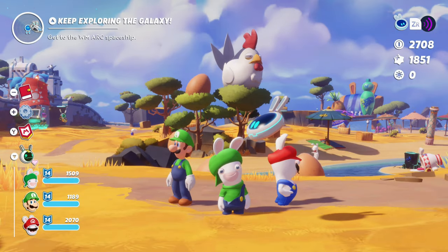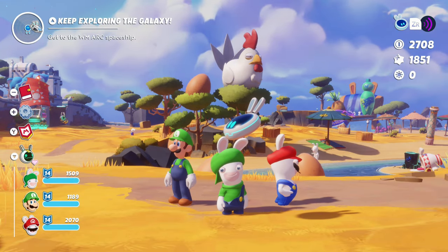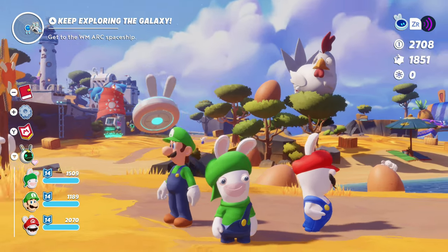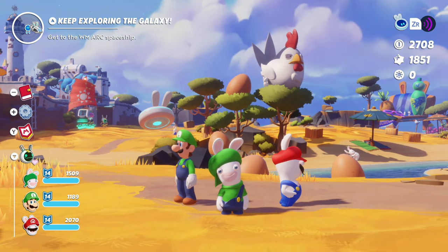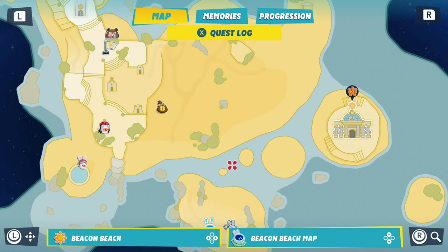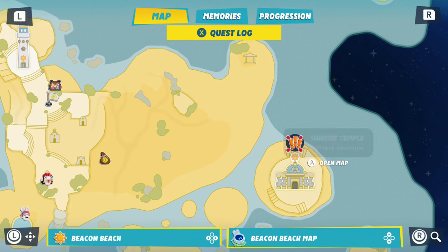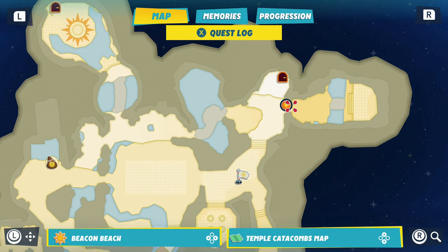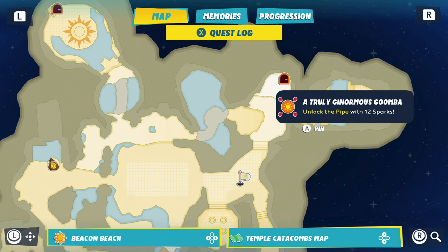What's up, my Koopa Troop? It's Koops and Enob, welcome back to another episode of Mario + Rabbids Sparks of Hope. We're back in Beacon Beach because there is one more side mission we can accomplish down here in the Sunrise Temple - the Truly Ginormous Goomba.